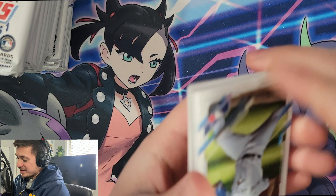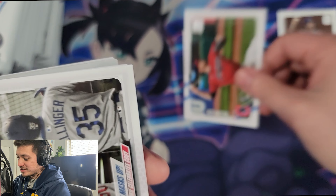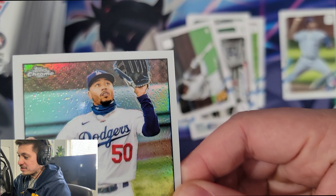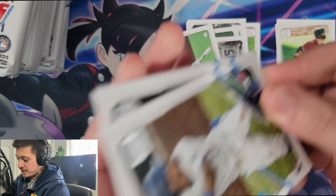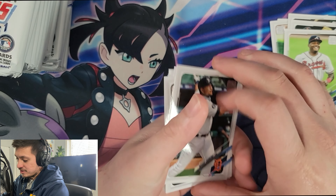We've pulled a couple of blasters on the channel and gotten Nate Pearson, Vlad. This set isn't too bad — there are some really cool inserts. Like, there's a Topps Chrome Mookie Betts already. That's a nice card. Garrett Cole — he's a rookie here. Santiago Espinal, Isaac Paredes, Christian Pache, and a Miguel Cabrera base.